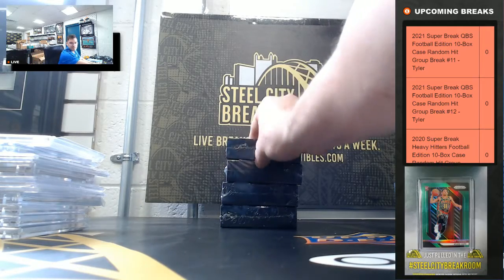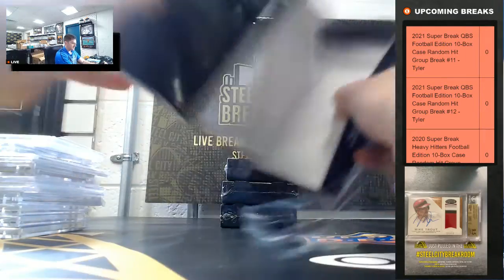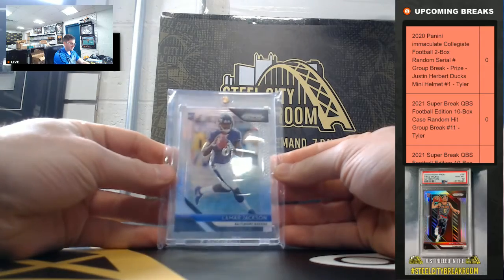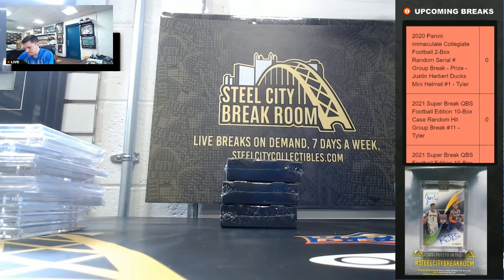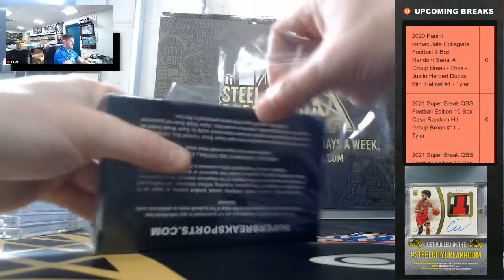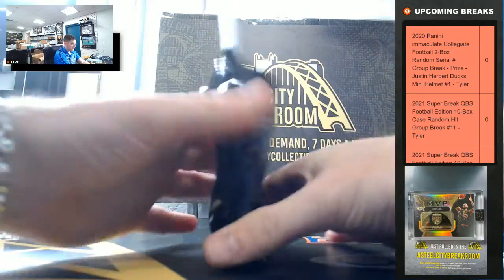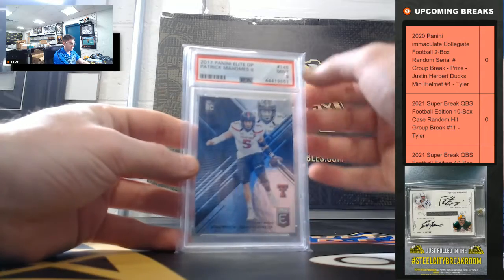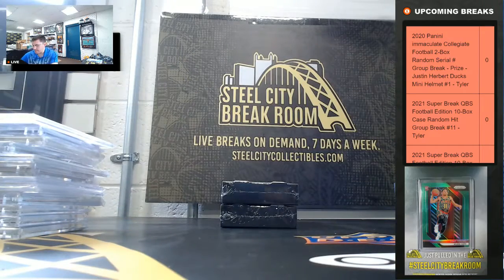All right, so that's 10 hits — we'll have a bunch of extra hits. We've got a Lamar Jackson Prism rookie — Lamar Jackson Prism. Patty Mahomes 2017 Elite Draft rookie PSA 9 Mint — Patty Mahomes.